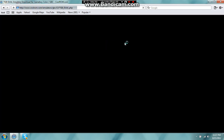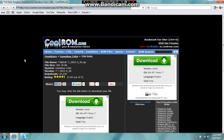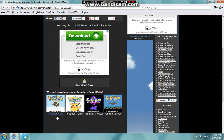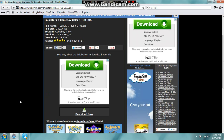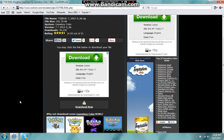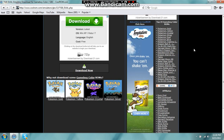Click on CoolROM. I already have it, but I'm just going to show you. Come down here to Download Now. As you can see, you can get Pokemon Gold, Yellow, Crystal, Silver — any Game Boy Color game, really. TGB Dual is really useful for Pokemon games since it allows you to trade. Also, maybe with some Yu-Gi-Oh! games, because there is trading there as well.